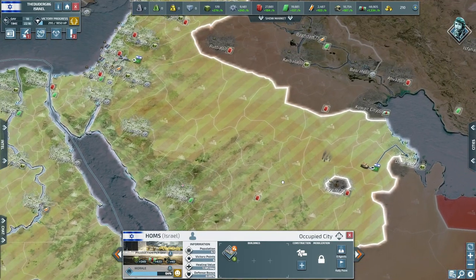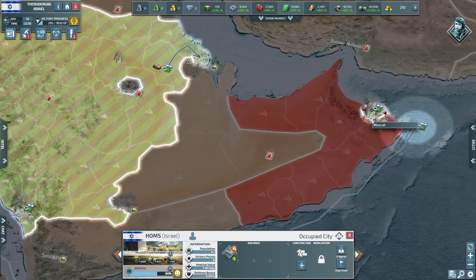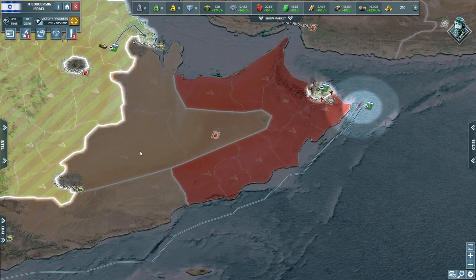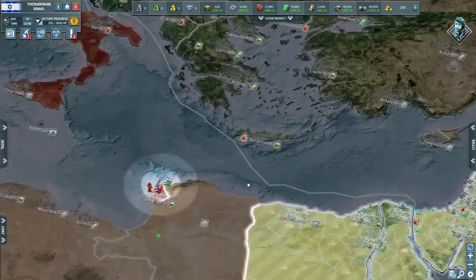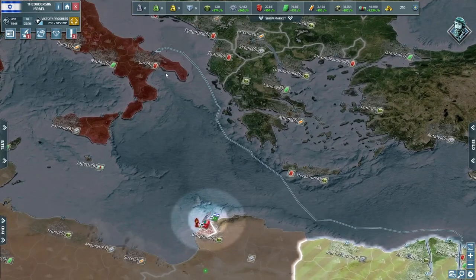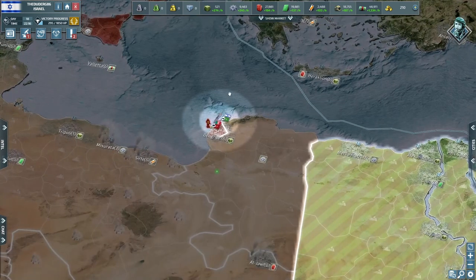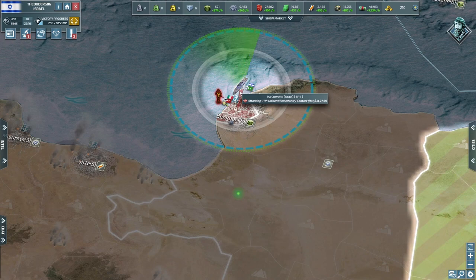We need more jets but we've picked a fight — we took Muscat which is awesome. I'm moving my corvette around to go pick a fight over here. We're sending it toward Italy where they have a harbour that's probably busting out corvettes, and I've started to bombard and killed some of their units in Benghazi.